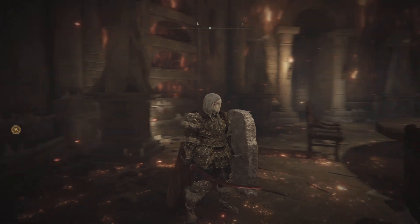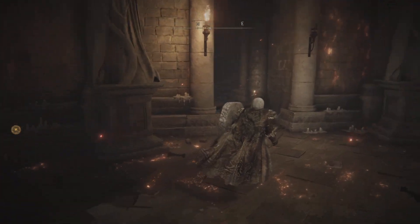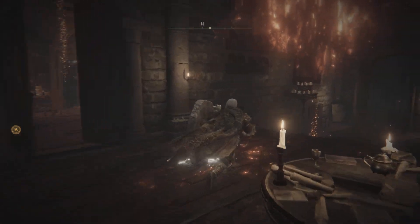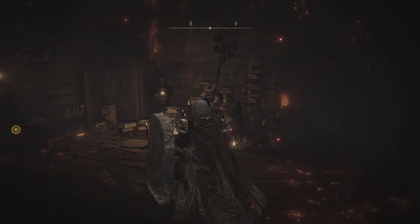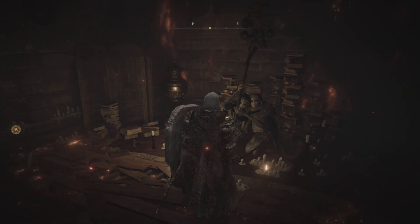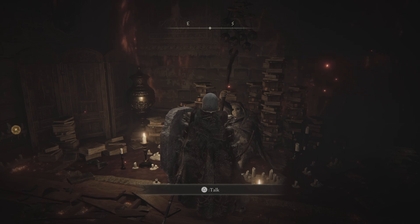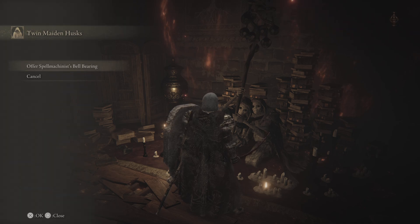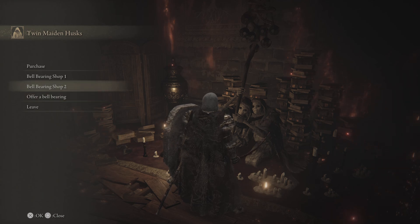We got one cool thing — we got a new ball bearing, and I want to trade it in and see what we get here. We got that in Hinterland, and we went back to what I think is called Rabala's Church. We were at the top of it, so we got the Spell Machinist Bell Bearing. Let's see what that gives us.